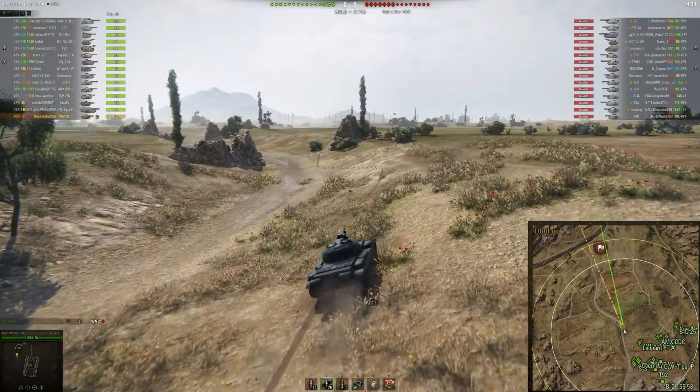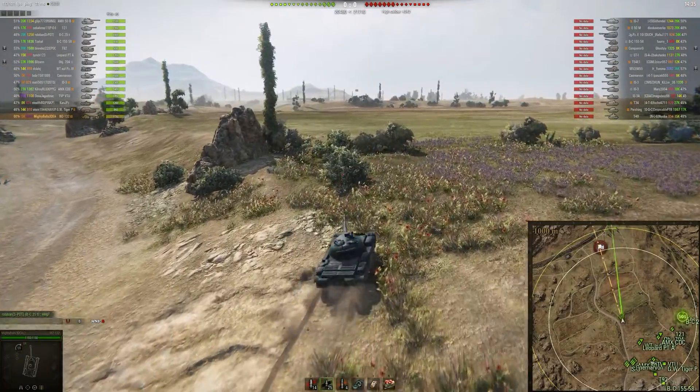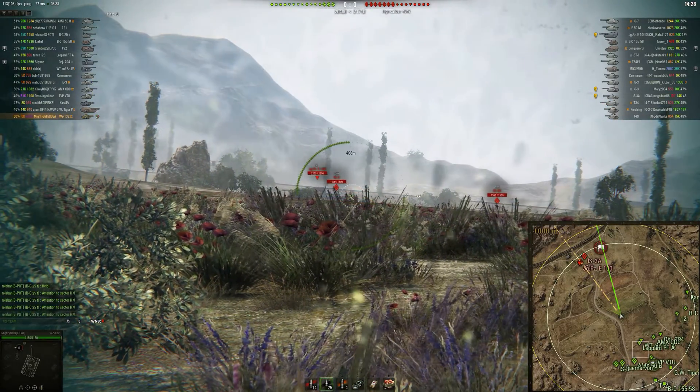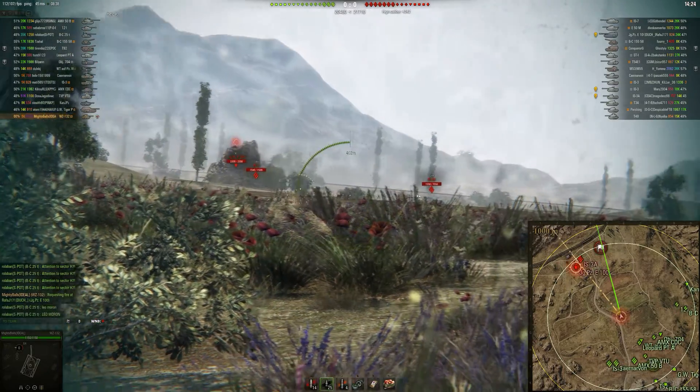If you press the ALT key you will see that you've got the damage of each member on your team, and then you've got your high calibre in the top as well as your actual team health — what your team health is.